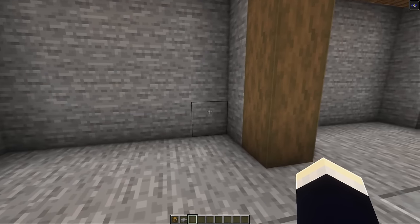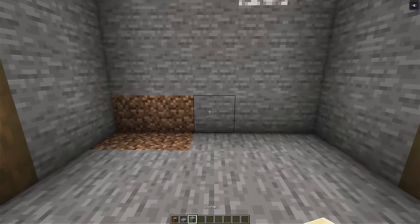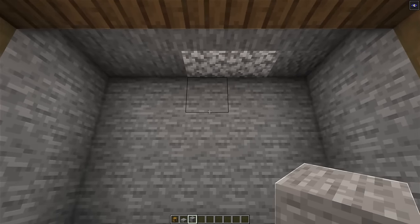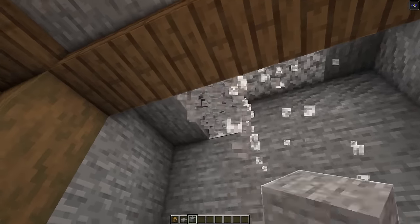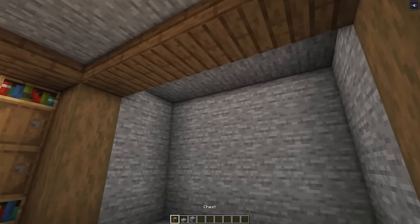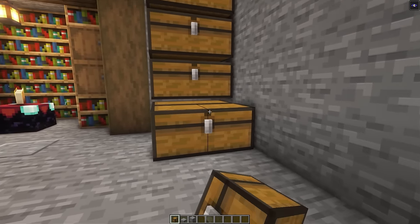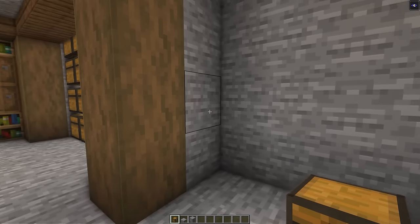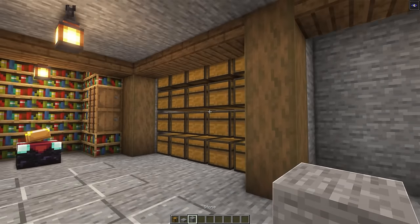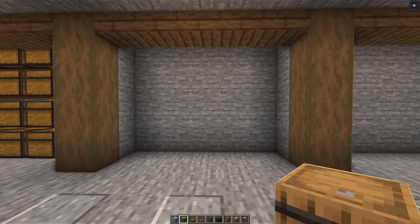Now let's turn to the right and add in our storage area. We're going to have to excavate a single layer of stone here, make sure all the exposed blocks are stone, and also remove one layer on the ceiling and replace those with some stone slabs — this is to make sure our top chests do open. Now just fill in the entire area with a whole bunch of double chests. It might be tricky to add in the last chests so just remove part of the wall, add the rest of the chests, and replace the wall.